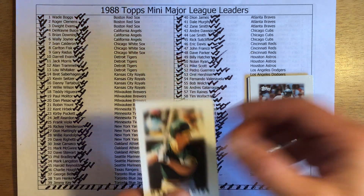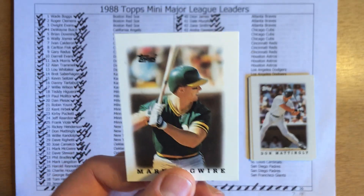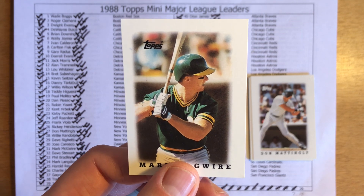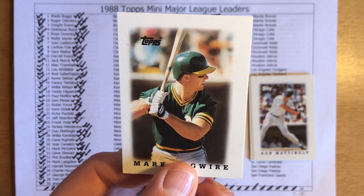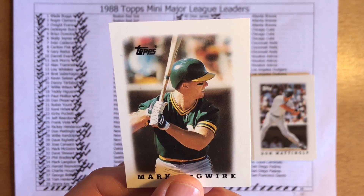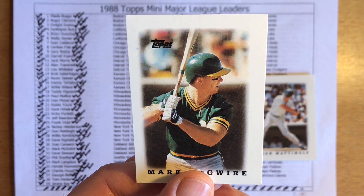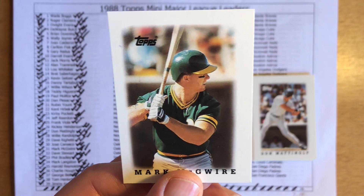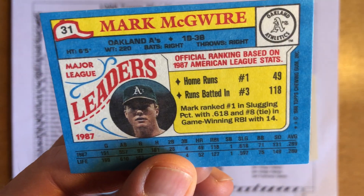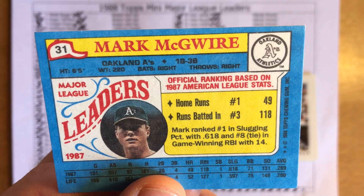The final card out of the pack is Mark McGwire — might as well mark him as a quadruplicate. McGwire came up in '86 and got a few at-bats, but 1987 was his rookie year and he was just phenomenal — 49 bombs. He helped bring the A's to three consecutive years of making it to the World Series along with his fellow Bash Brother Jose Canseco. McGwire in '87 was a league leader in home runs — first with 49 — RBI with 118, first in slugging, and eighth in game-winning RBIs. You name it, he was a league leader in it.